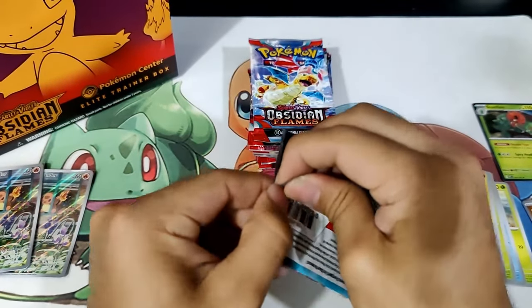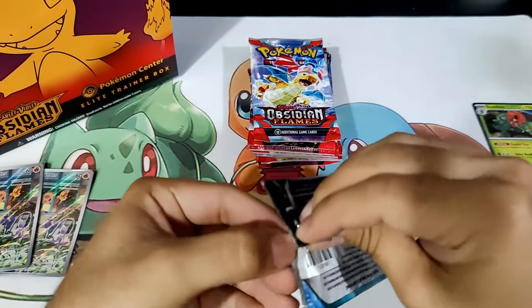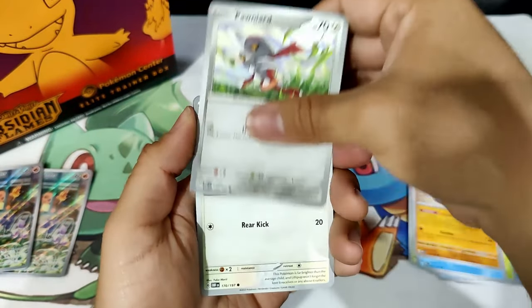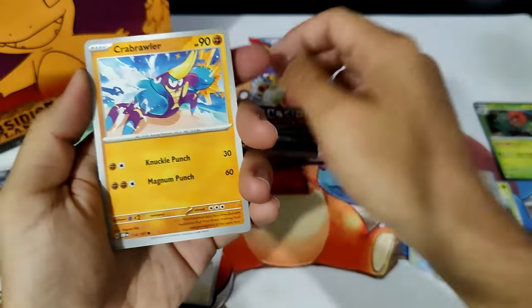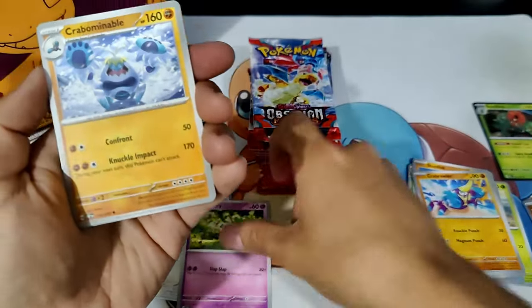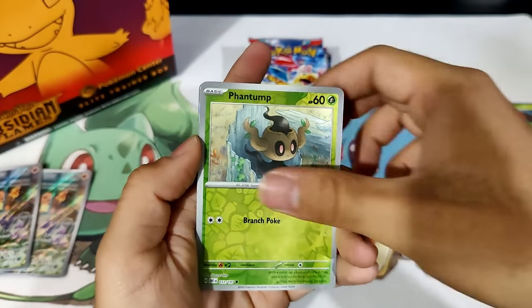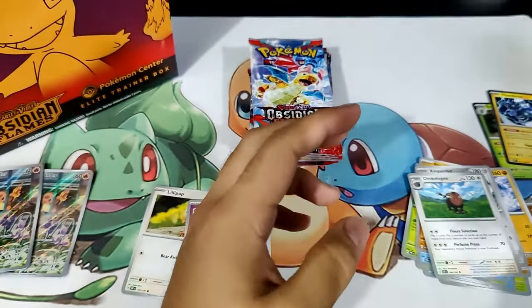All right, next pack. I am still an amateur when it comes to opening these packs — for some reason I'm just so bad at it. Anyways, Ponyard! Let's go, that's a hit for me. Claymation, Lilipup, Crabrawler — hey, let's go, another hit for me. Claymation, Clefairy, Crabominable, Kingambit, Oinkologne, Reverse Temple, Reverse Phantump, and a Thunderous Holographic. Very, very cool.